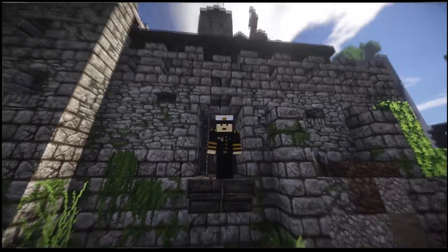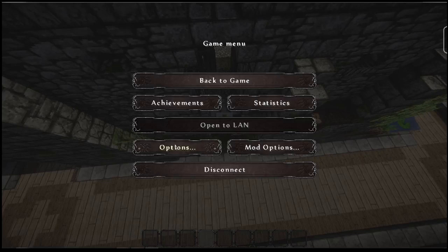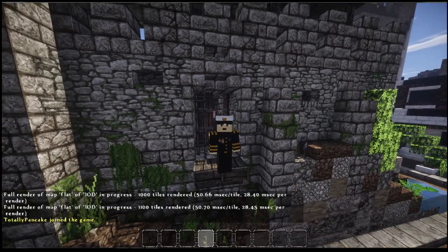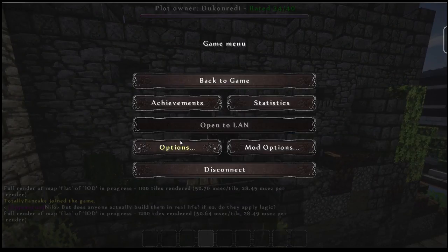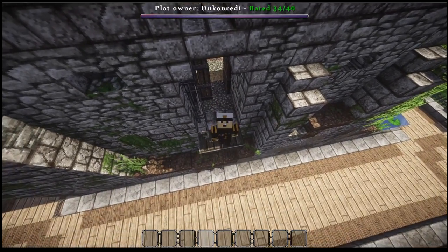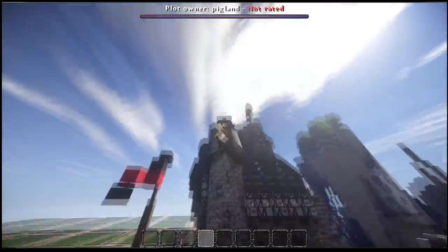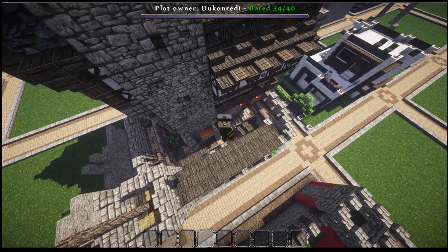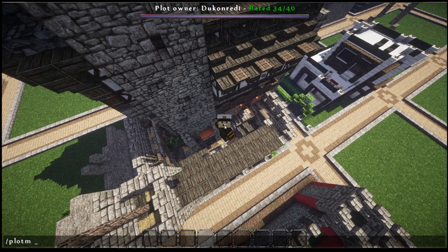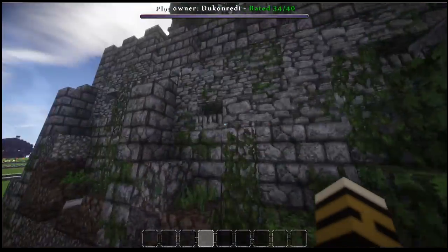Hi guys and welcome back to another plot review. I'm here again on Dacacraft, and today we are at Duke on the Red's plot. If you want to come to it, you can do slash PTP and then it's minus 15 semicolon minus 15 — nice and easy one to remember. It'll bring you right here outside of it.